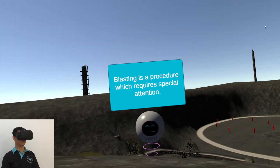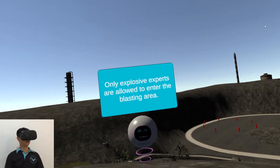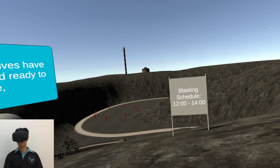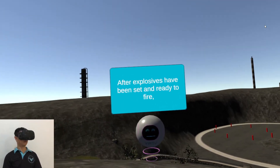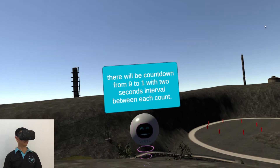Blasting is a procedure which requires special attention. Only explosive experts are allowed to enter the blasting area. Make sure you carefully read the notice board to know the timing. After explosives have been set and ready to fire, there will be a countdown from 9 to 1 with 2 seconds interval between each count.